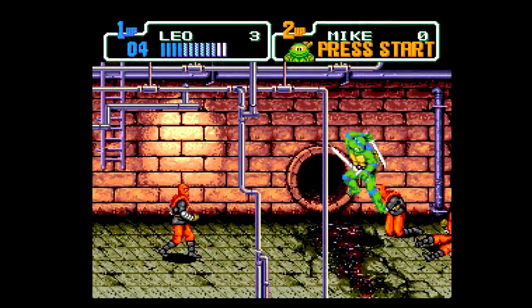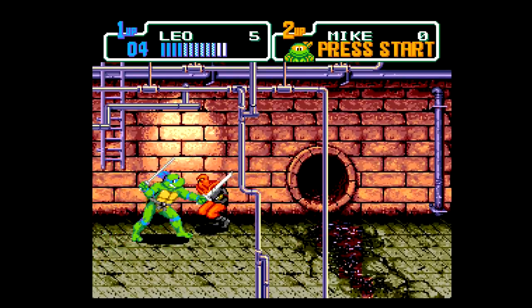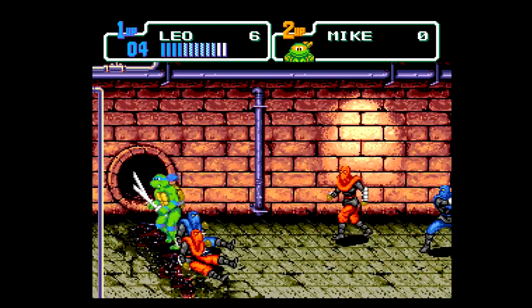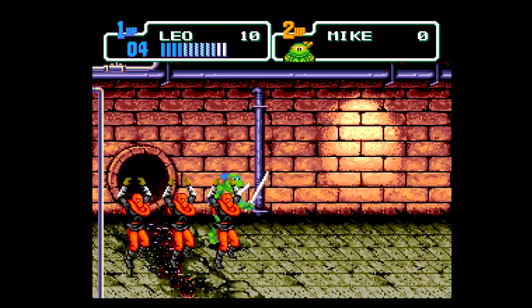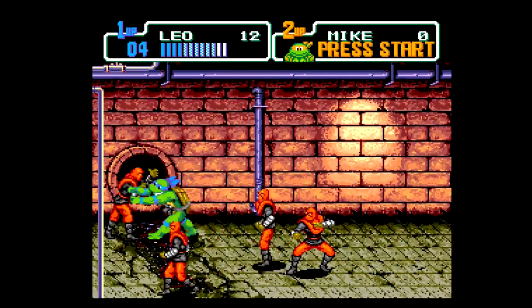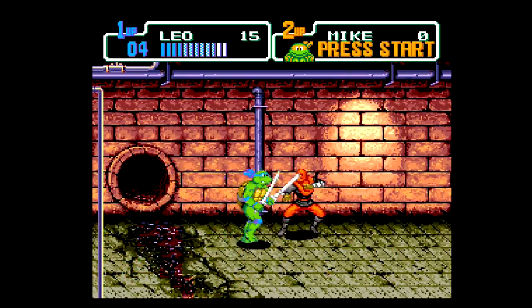When Konami finally came on board and started making games for the Sega Genesis, one of their first projects was a new Teenage Mutant Ninja Turtles game. Using Turtles in Time as their inspiration, they chose not to do a direct port and instead created a new story, new stage layouts, and even changed the feel of the gameplay a bit. It was released in late 1992 as the Hyperstone Heist, and in this episode we're going to see if it lived up to its epic source material.